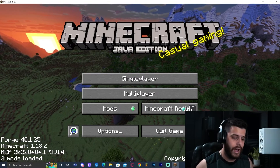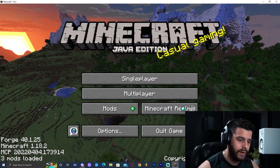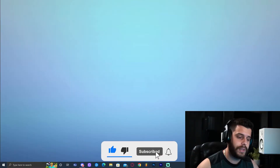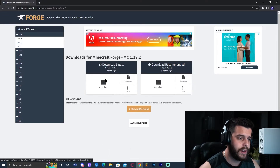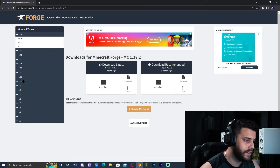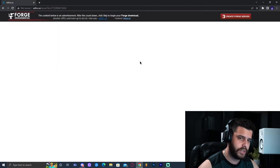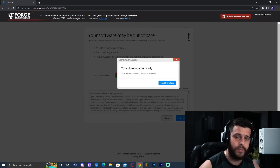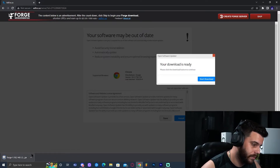Now, if you didn't have Forge installed, here's how to install it quickly — in less than a minute. Quit the game and open the second link in the description, which will bring you to the Forge download website. Click the Installer for 1.18.2. If 1.18.2 doesn't appear right away, find it on the left side, then click Installer. That brings you to an ad page — don't click anything, just wait until the 'Skip' button appears in the top right.